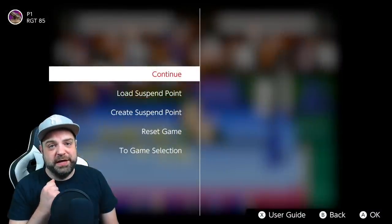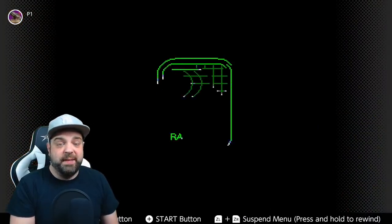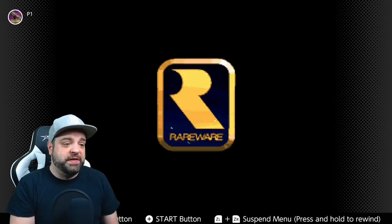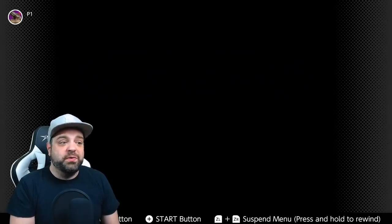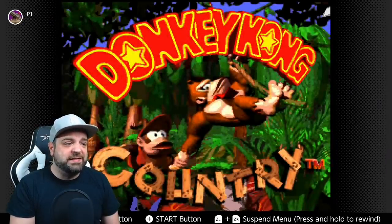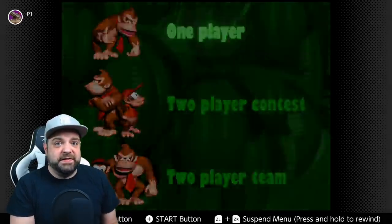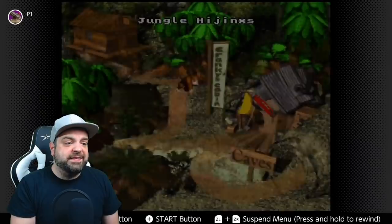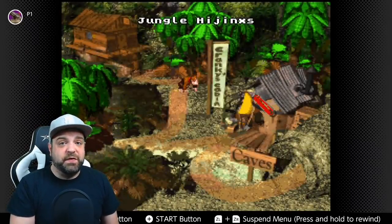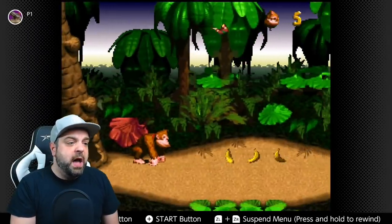And finally we have good old Donkey Kong Country. If you had a Super Nintendo growing up, you were well aware of this game — you at least rented it. But as a Sega Genesis kid, this was one of the games where I was jealous of the Super Nintendo. Because this game was just absolutely groundbreaking when it came out, because of the graphics. You've got to remember it's 1994 — the PlayStation and the Sega Saturn are nearing the horizon, all these 3D games are starting to come out, 3D is the future, nobody's really showing love to the 2D games. And then you see this game with this amazing animation.